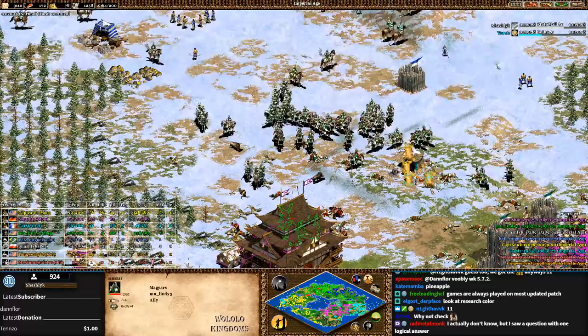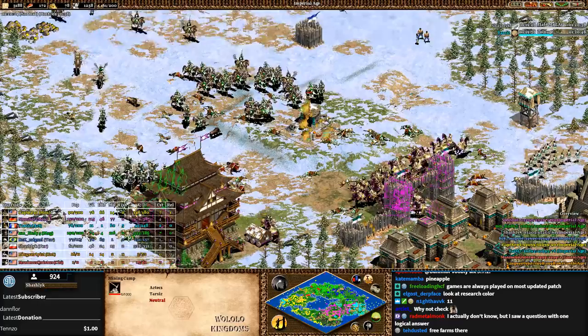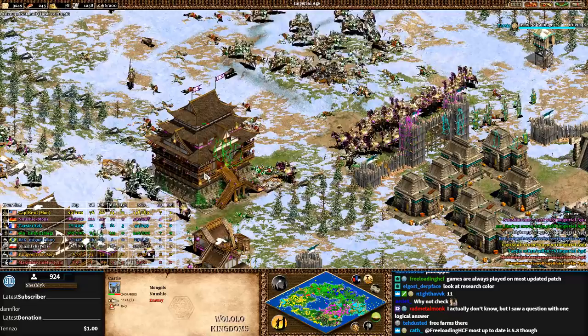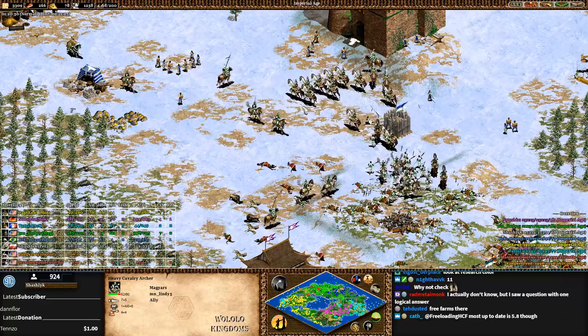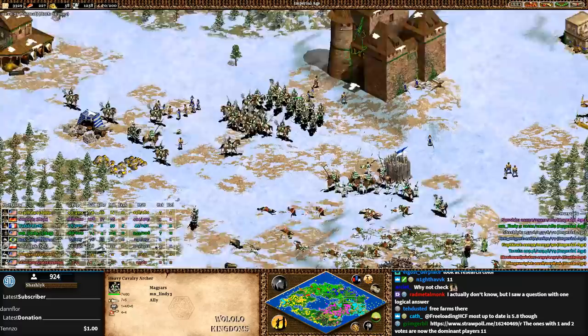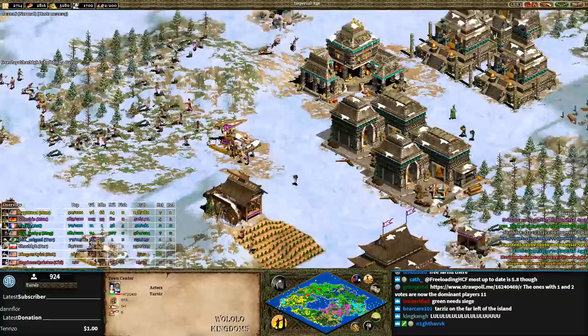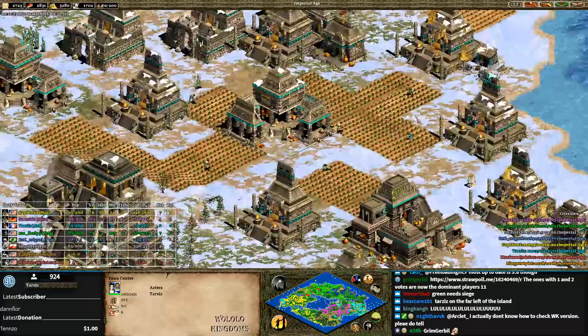Slight hill advantage for the cav archers. Mangudai are so much better, and Tarzis has pikes and monks — Lindy's getting pushed back. Lindy can't do it all on his own; I think he needs more Paladins, or at least Magyar hussar as a buffer in front of the cav archers.